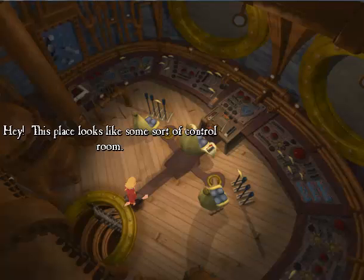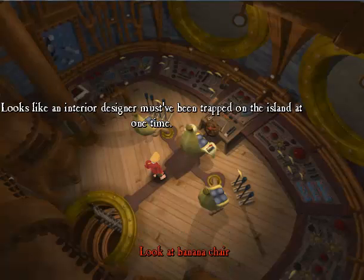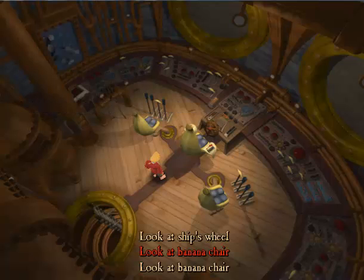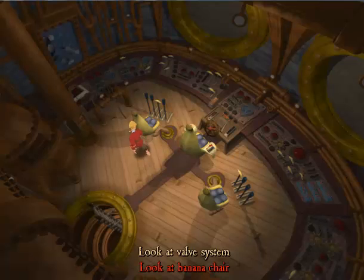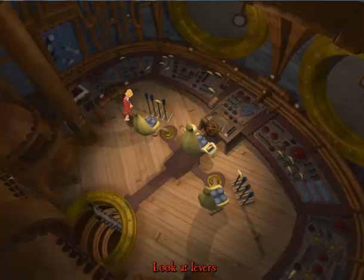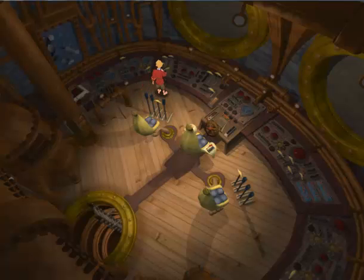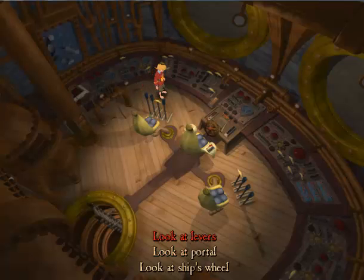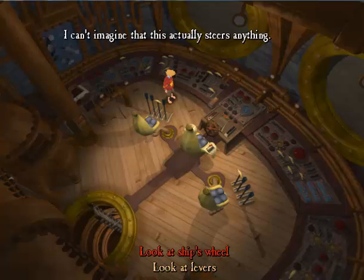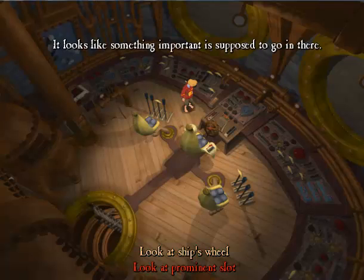Whoa, this is weird. What is going on here? Can't imagine that this actually steers anything. Looks like an interior designer must have been trapped down the island at one time. What else is around here? There appear to be a bunch of valves and pressure lines running into this control panel — they look like controls of some sort. Nothing happened. I can't imagine that this actually steers anything. What would this steer? It's a monkey head. And it looks like those two portals are eyes. It looks like something important is supposed to go in there.